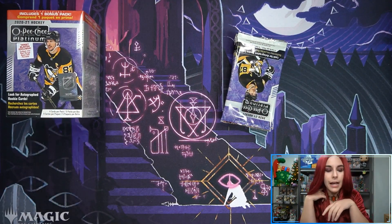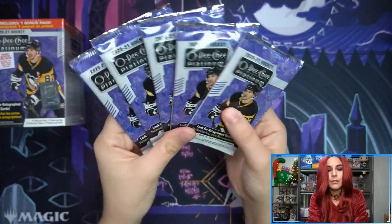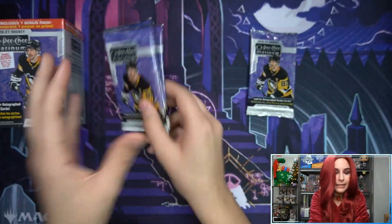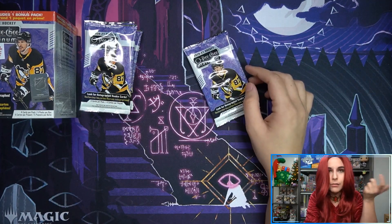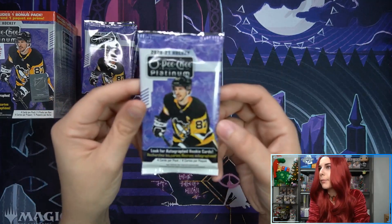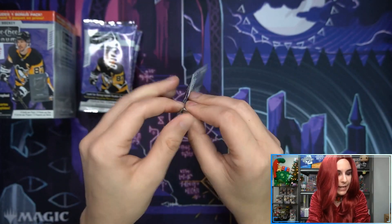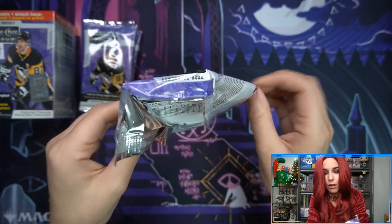We have Sidney Crosby on the box and on the packs as well. Five packs here, one bonus pack — not a bonus pack like the Prism NASCARs, which had blaster exclusives only. These are regular packs and we'll see what blaster exclusives we can find. Target has the reds, and blasters in general have neon yellow. Let's go ahead and see what we can find, if anything at all.